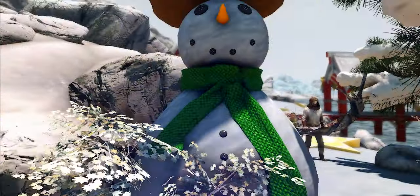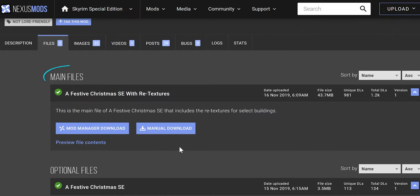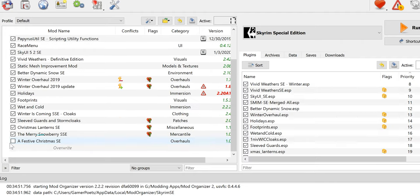Go ahead, activate them. Mod page. Main file. Download. Install. Activate.